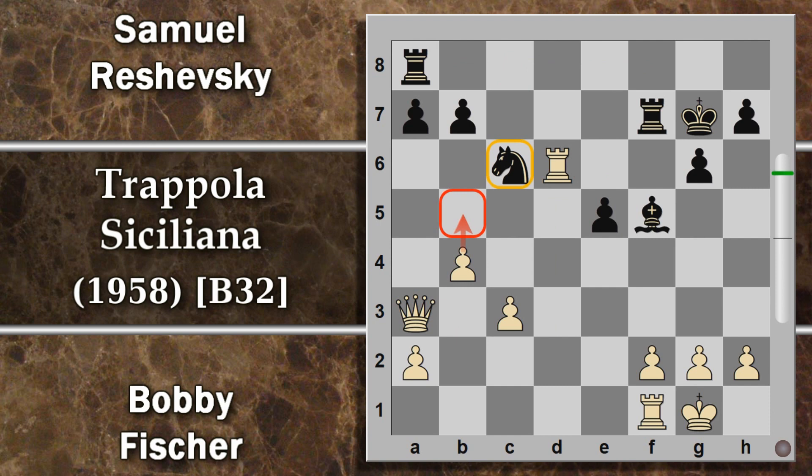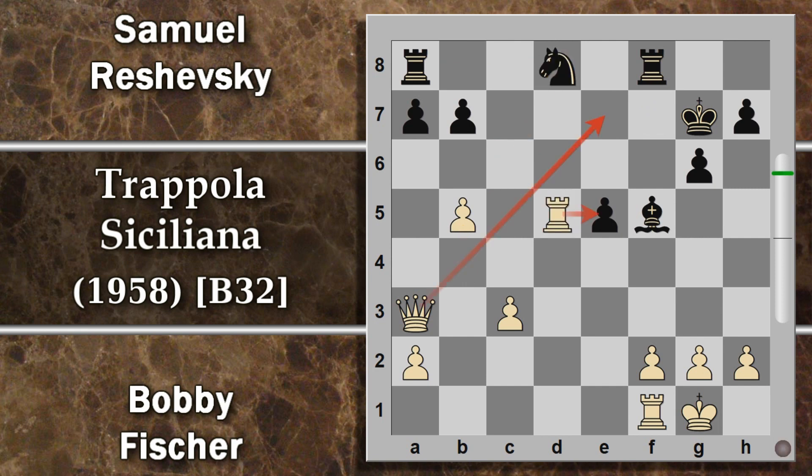Alfiere f5, finalmente può liberare la torre, però b4. Tanto il bianco già trama di minare l'unico pezzo sufficientemente fastidioso e sviluppato del nero, questo cavallo in c6. Un'ulteriore spinta lo scalzerebbe, per cui torre f8 per cercare magari di contrastare le torri bianche sulla colonna d. Però segue la spinta b5 e il cavallo si deve spostare: normalmente torna in d8. Torre d5 apre la linea alla donna e minaccia pure il pedone e5. Il cavallo d7 difende entrambi.